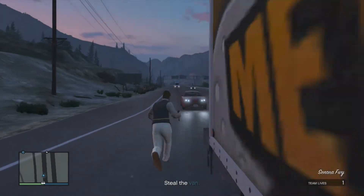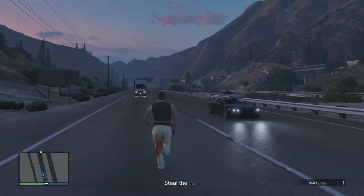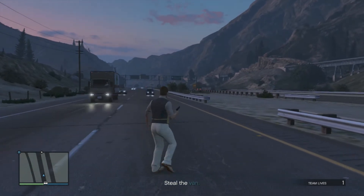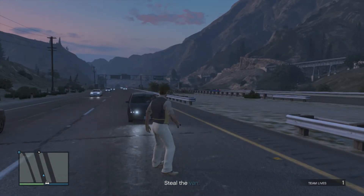So first of all, you want to come down here and stop a car — you don't really want a van, you just want to stop a car. There we go, stop a car. Get it.